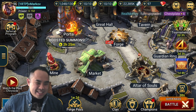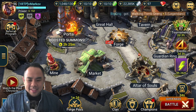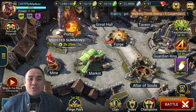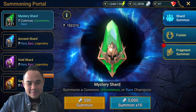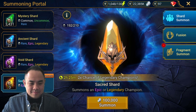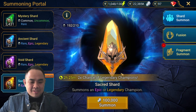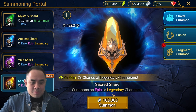With that being said, I'm at my dude Markov's account. He's not going for the Fusion, and he wants me to pull all his Shards during the weekend. So let's start with the Sacred today. He has only three Sacred. Hopefully I will get him something like a Duchess or a Kaimar. His account still lacks them. Best of luck, Markov.